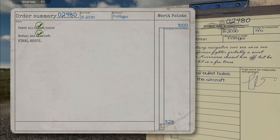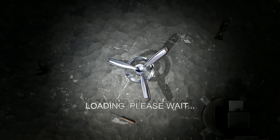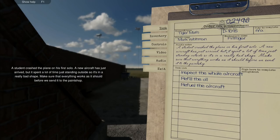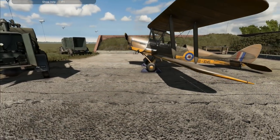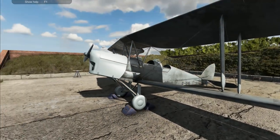We need another 500 points to reach Leading Aircraftman. We're now up to 558 points — continuing our career as Aircraftman First Class. A new aircraft has just arrived but it's been standing outside a long time so it's in really bad shape. We need to make sure everything works before sending it to the paint shop: inspect the whole aircraft, refill the oil, and refuel the aircraft.